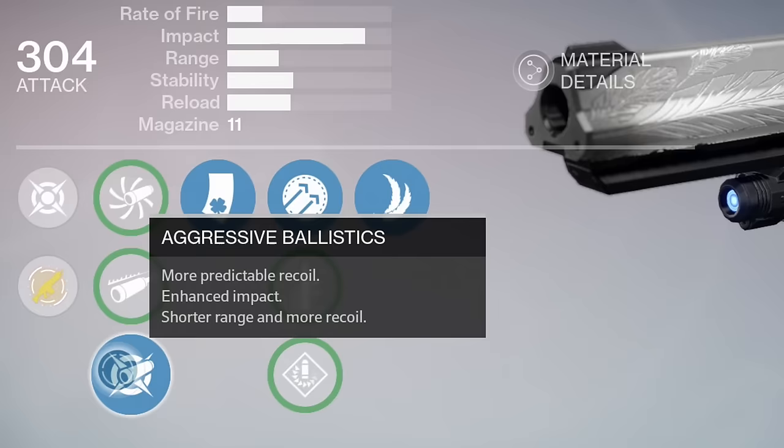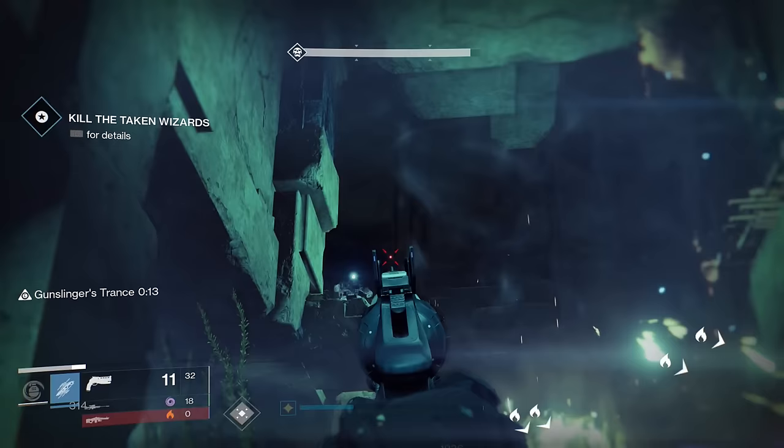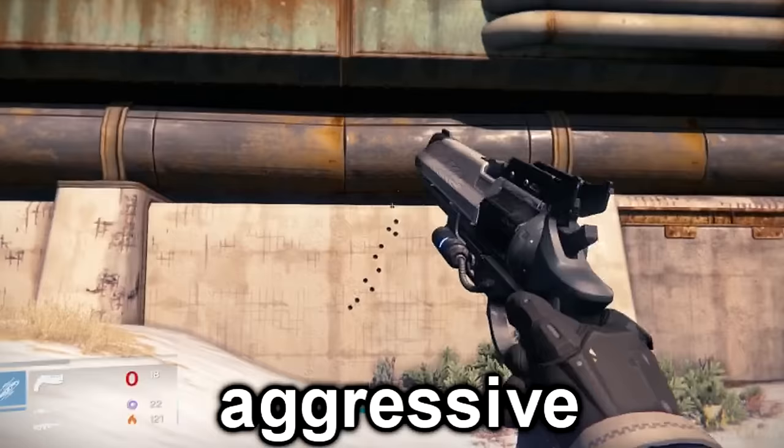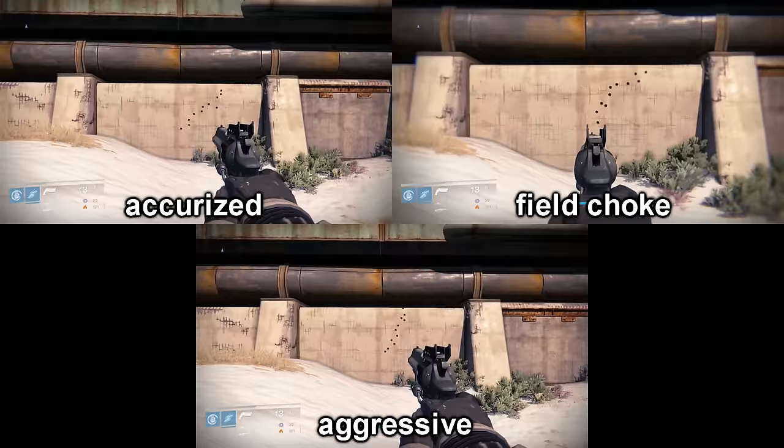For muzzles we have Accurized Ballistics, Field Choke, and finally Aggressive Ballistics. Despite all the changes to hand cannons, range, and accuracy, Aggressive Ballistics is still the go-to choice for me. The main thing I enjoy about it is the easy-to-control recoil. Looking at this comparison, Aggressive Ballistics doesn't pull nearly as far to the right as the other muzzles, making landing follow-up shots much easier since you aren't having to correct for that heavy pull.